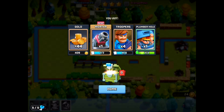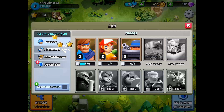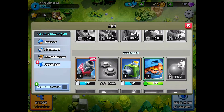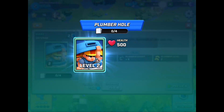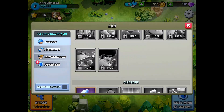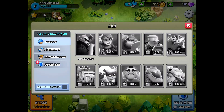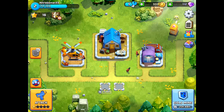With new cards you earn, you can upgrade them just like in Clash Royale. There's already an upgrade available — a Plumber being upgraded to level two. For each upgrade you get XP, and the number of campers may also increase.